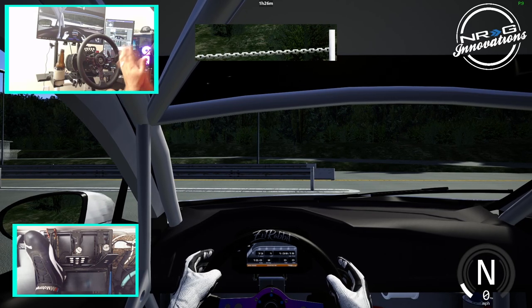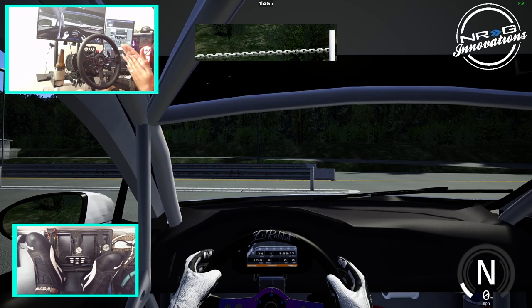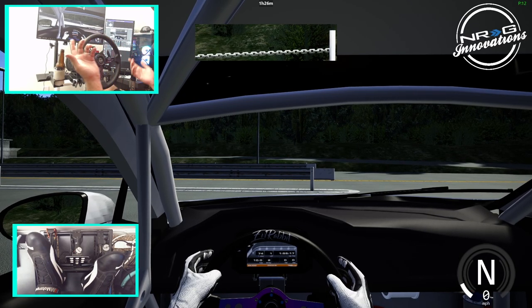So today you guys saw the mountain drift challenge that we did. Today we're going to be going full send drift attack here on Mount Akina in this car, and all the turbo sounds will be happening. So we're gonna go full send on this — let's see if we can get through this without dying.